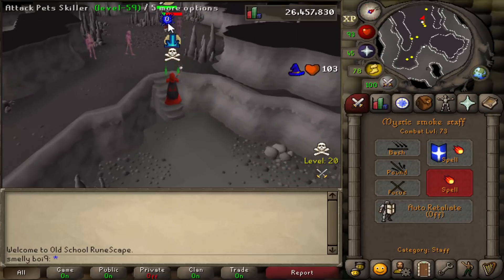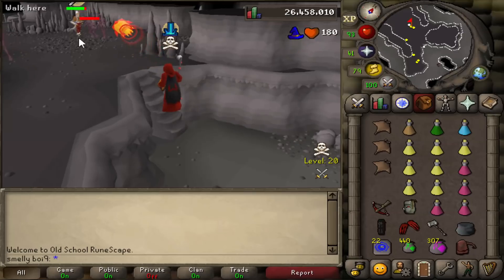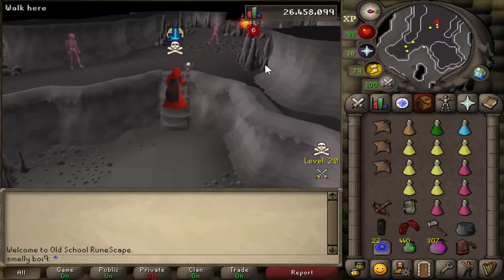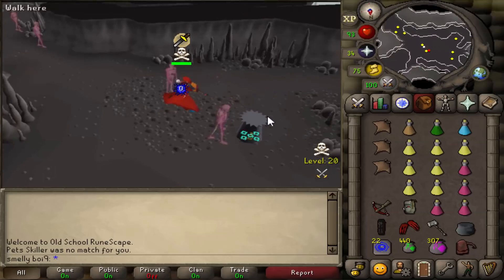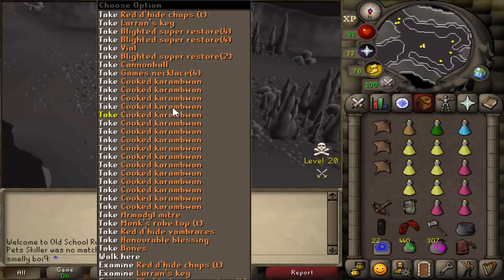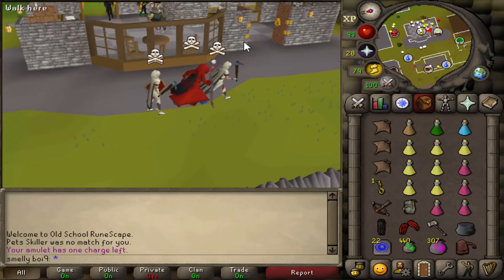This guy's bank - look at that. He has a lot. He's also AFKing and smited. That was ridiculously easy. Cannon and a key - I got the whole cannon. 1.1, 1.2 mil and a key.